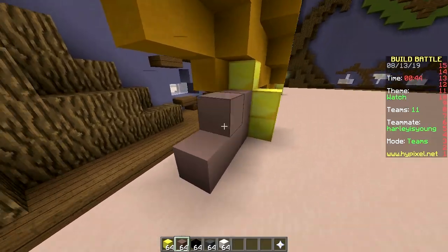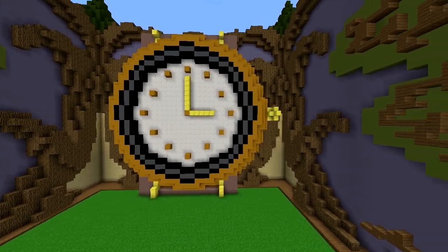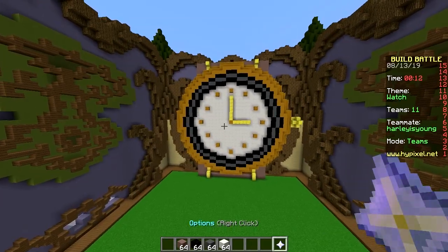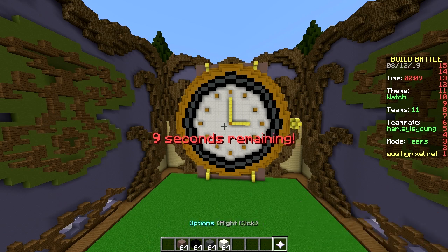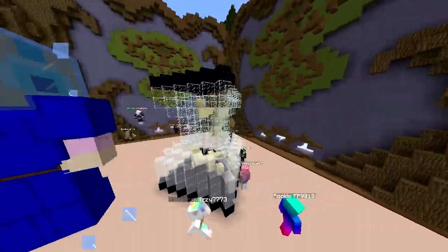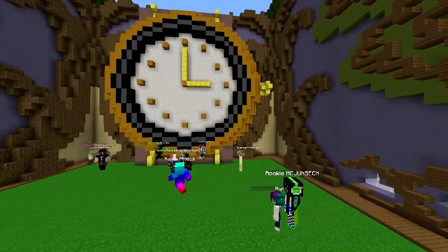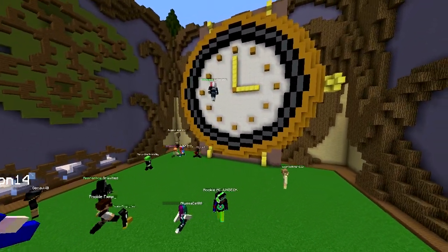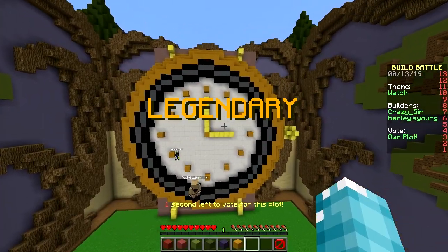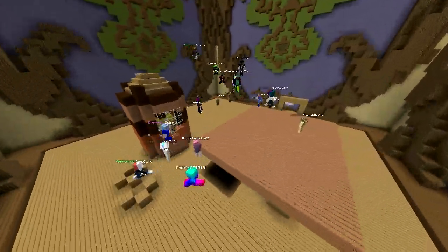Watch face — now we're done. I put some tiny little straps on and yeah, pretty good! It's in grass — makes sense. Of course you put the watch on the grass to tell the time. Here we go, voting time! First one — we got an hourglass, cool. That's ours — it's big, that's about it. It's pretty round, very round.